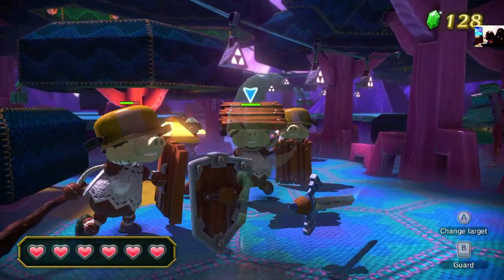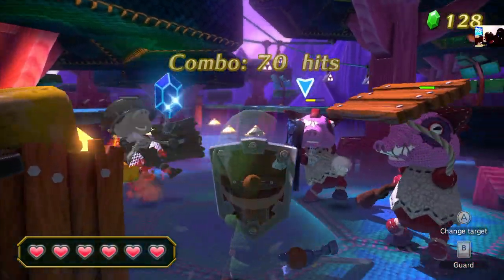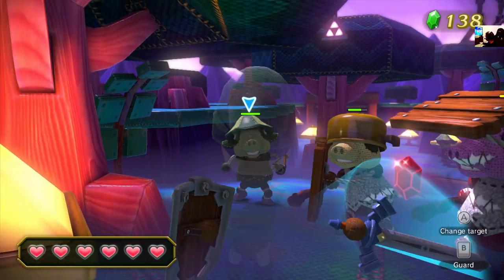The pink ones give you red rupees, the blue ones give you green, and the beige ones give you blue. This one also has a metal shield.